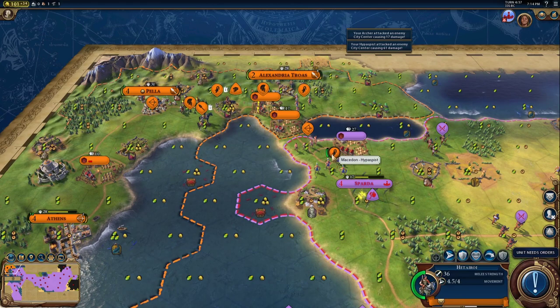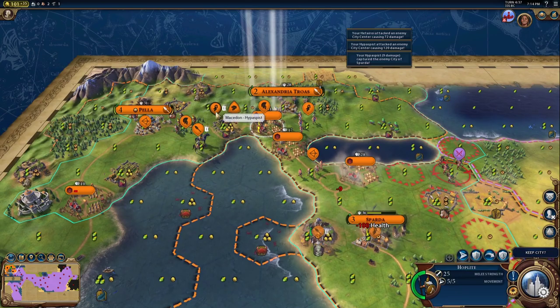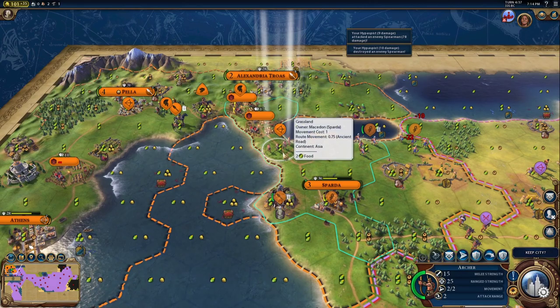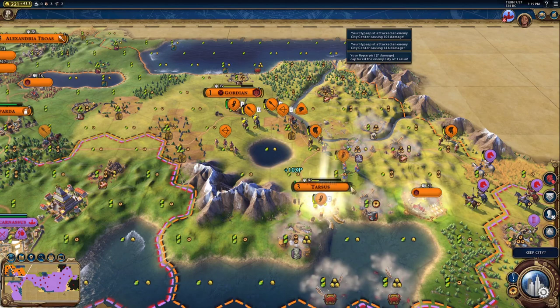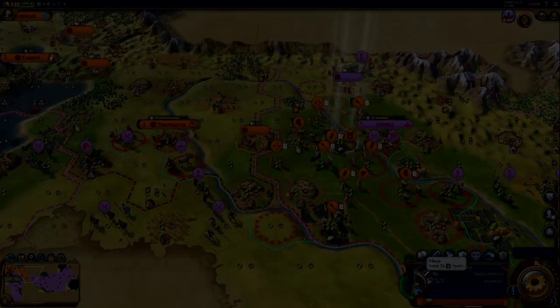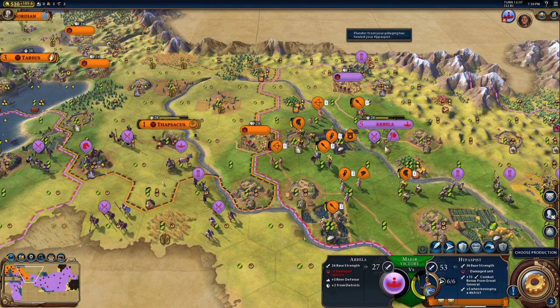You should attack every turn that you can with any unit that you can, and you shouldn't spend your promotions right away. Be strategic about them and only spend them when you have absolutely nothing else to do with your unit. The more you play, you'll get a feel for when to spend a promotion and when to attack. After Sparta, continue straight east. The position between the Mediterranean Sea and the mountains is a good spot to get walled up — if that happens, I recommend reloading an earlier save. Keep pushing forward until you've taken Arbella.